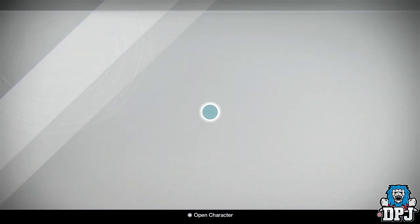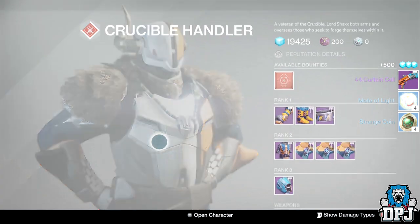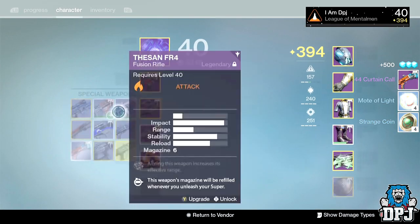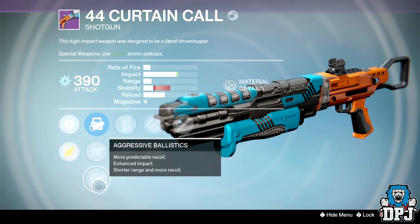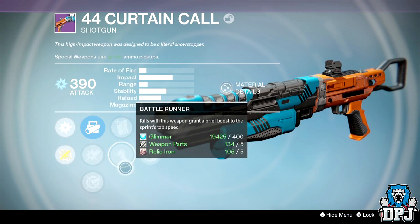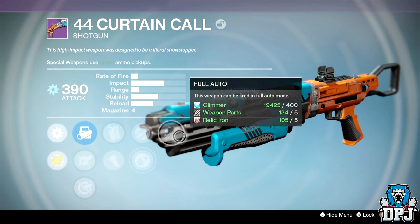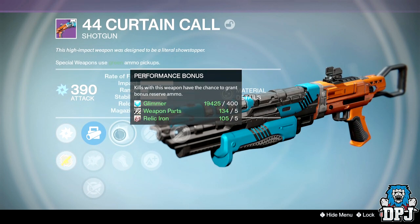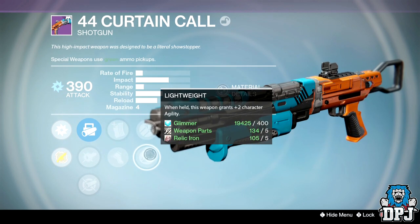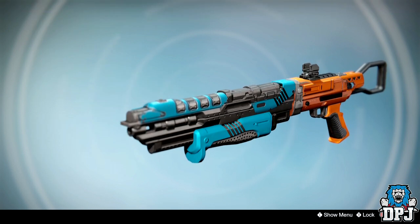Starting with my Warlock at PvP rank 38, going for straight-up weapons because everything drops at 390 so there's no point going for armor. Got the 44 Mag cool shotgun with full auto, performance bonus, aggressive ballistics, battle runner, hammer forged, improved range, and lightweight. Not a bad roll, I just don't like full auto on shotguns — it ruins the range because of the spread.